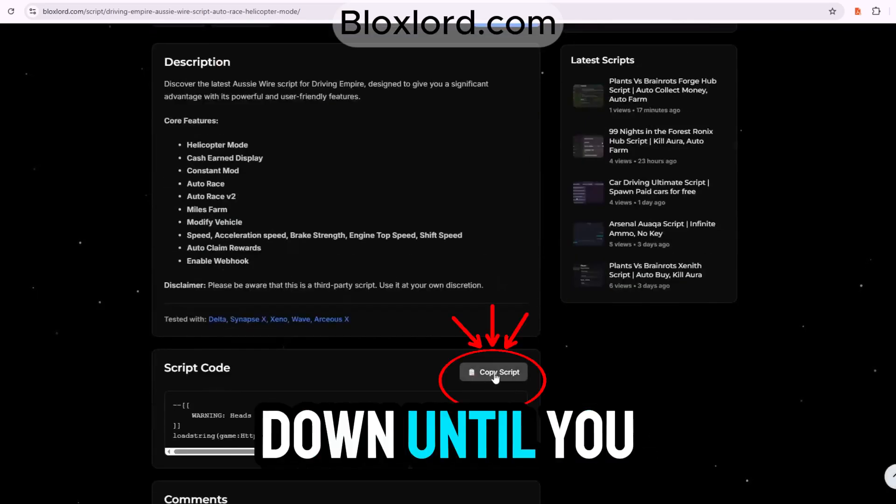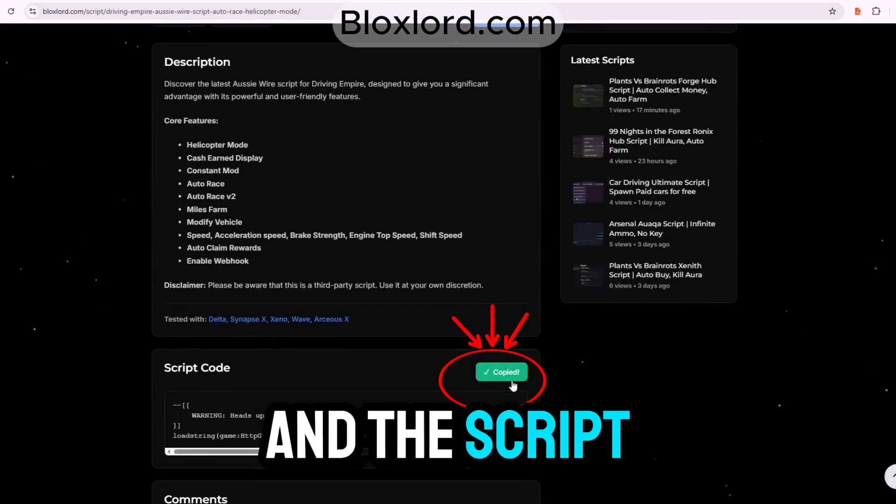Now just scroll down until you see the Copy button. Simply click it and the script will be copied to your clipboard.